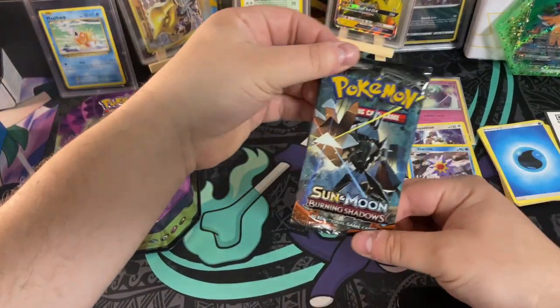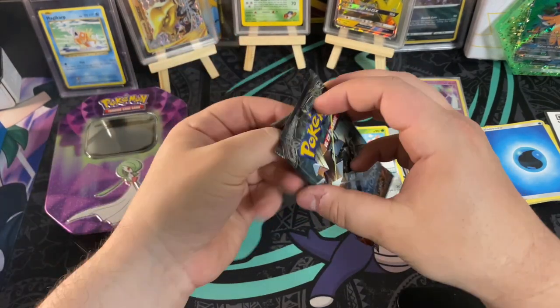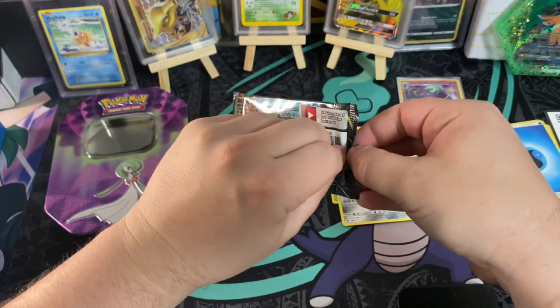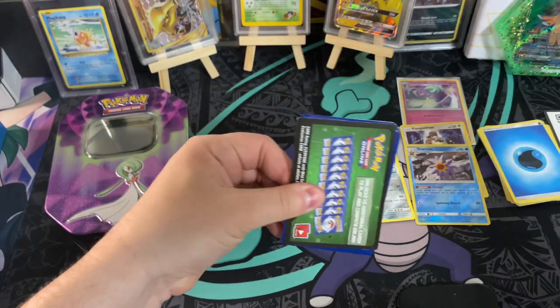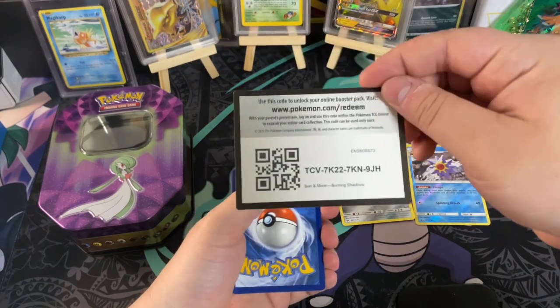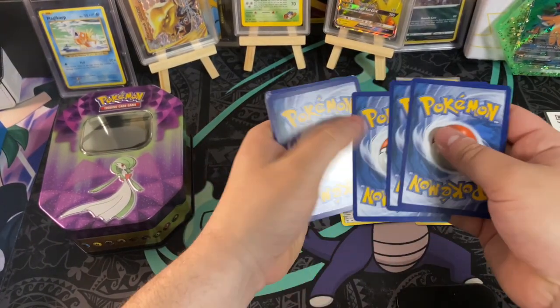Last but not least, we got Burning Shadows. Hopefully we get lucky and pull one of the crazy cards from this set. I know there is a Charizard in Burning Shadows — it would be absolutely insane if we pulled it. And I don't think we're going to pull it with a green code card. That's not the look we wanted, but we can still hope.